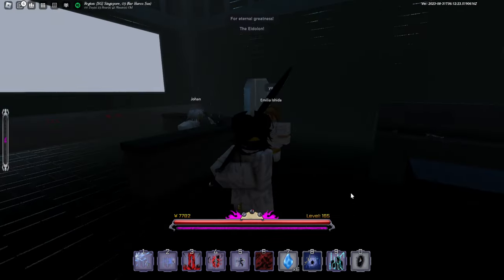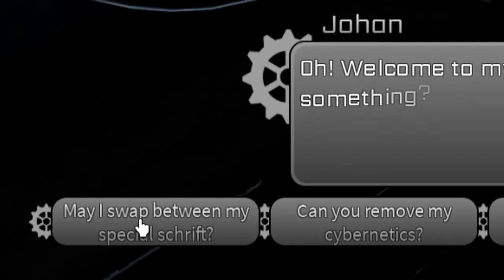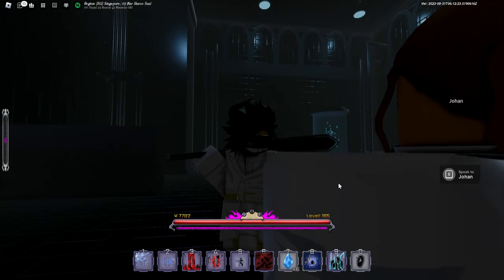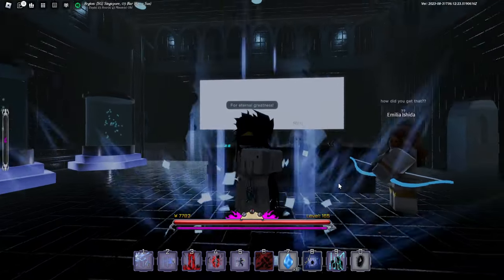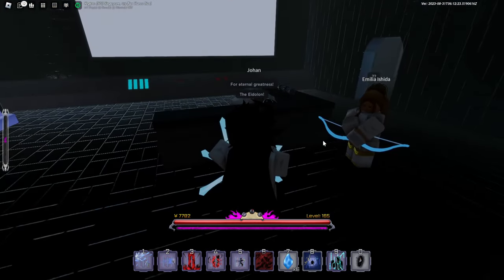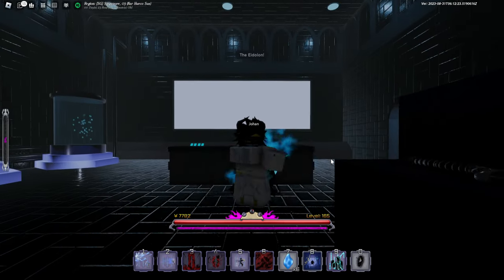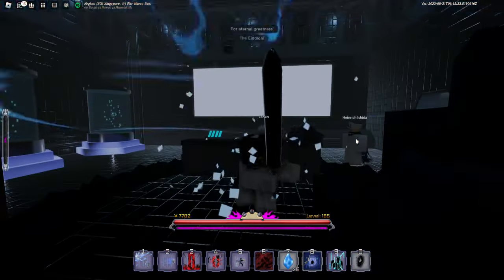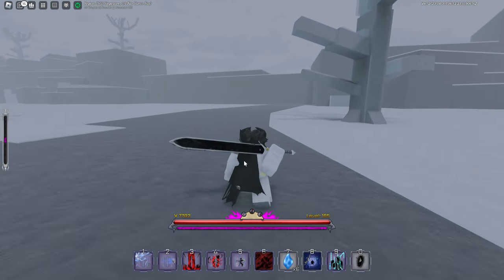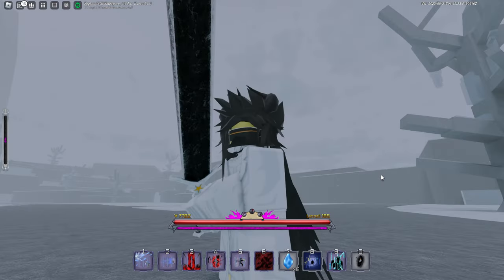If you don't like your shrift, you can simply talk to Johan again and select 'May I swap between my special shrift?' If you end up not liking your custom shrift, just do that and once you activate your shrift again it's going to become the normal bow. You can freely swap to your normal shrift bow or use your custom shrift weapon. You won't lose the custom shrift when you swap — that's a very cool feature.